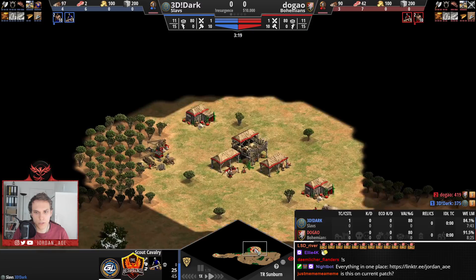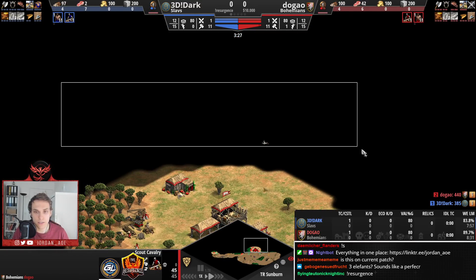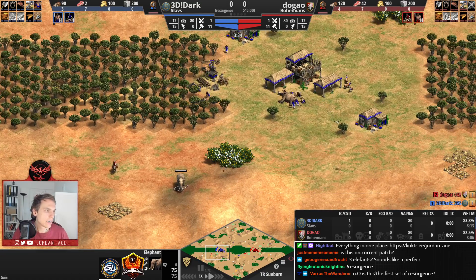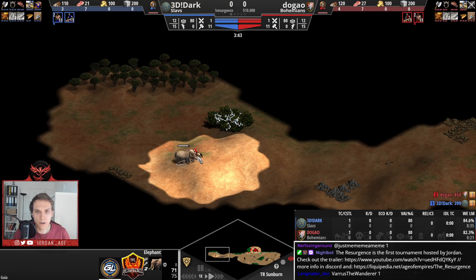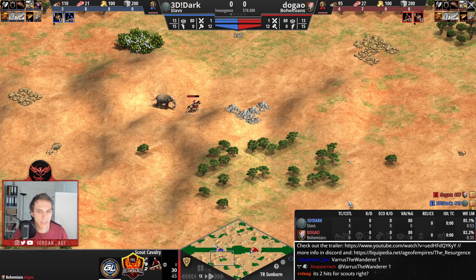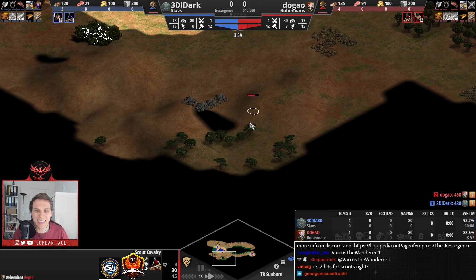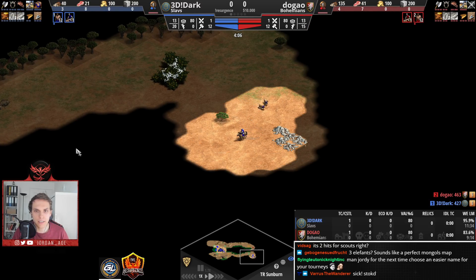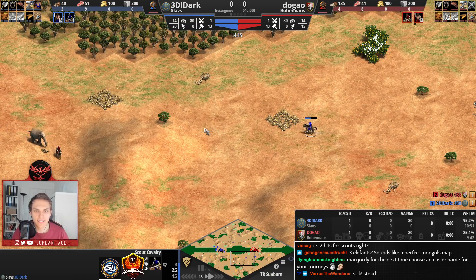Let me quickly check if Dugao is aware of the elephants being lamed. He's not aware because he has not scouted the north side. He has confirmation that Dark indeed has an elephant here. Now, Dugao wants to go for the lame as well — he also took two hits. Let's see if Dark is paying attention. He's laming two sheep and sees the elephant being lamed, so he's going to intercept it.